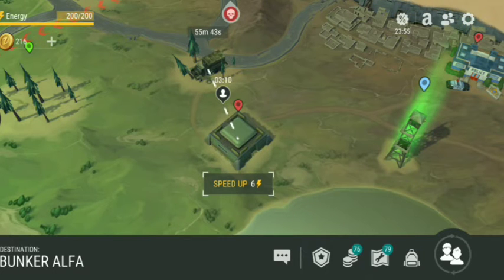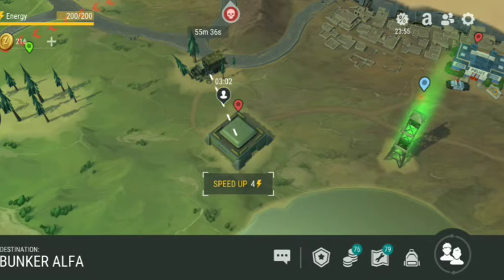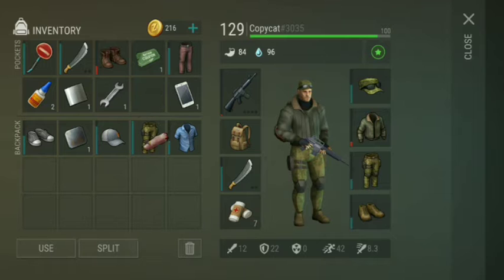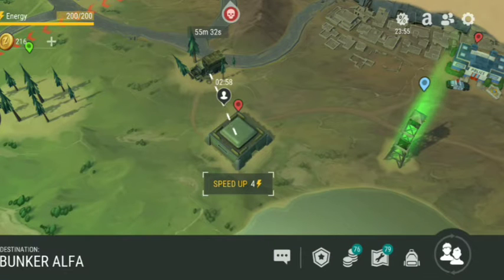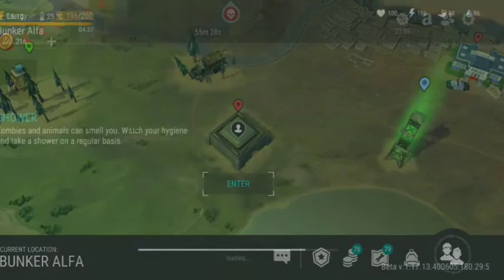Hello everybody, it's CubbyCat. Today's code is actually pretty easy — I'm going to show you guys that, but I will also show you that you have to do the Conroy right here to get this little finger, and I'm going to show you where you can actually use that and get extra chests at the bunker alpha.